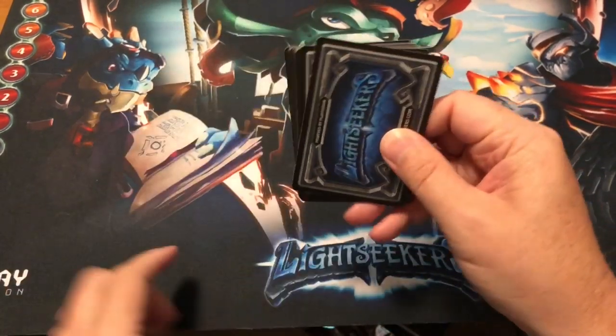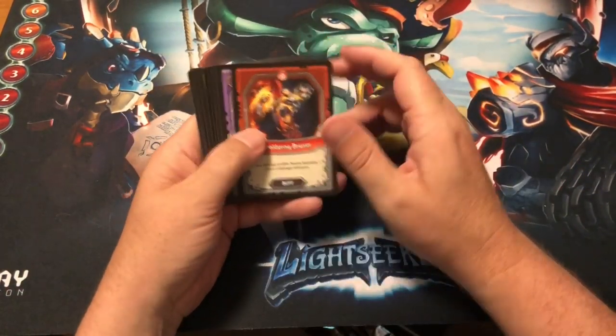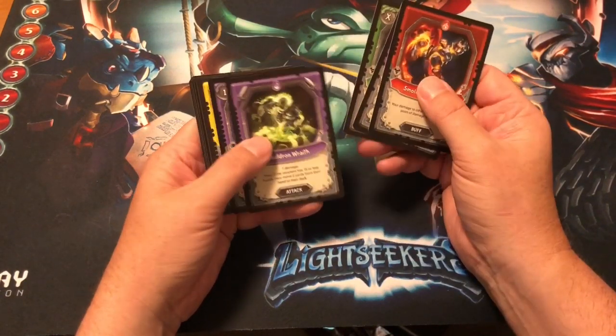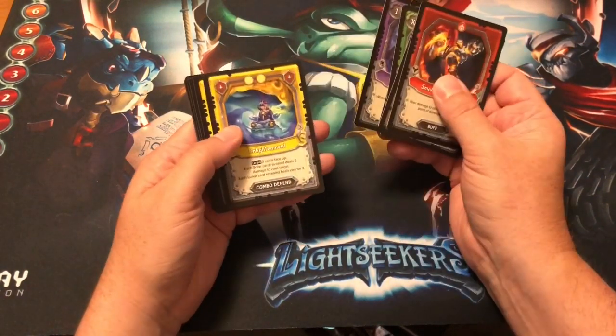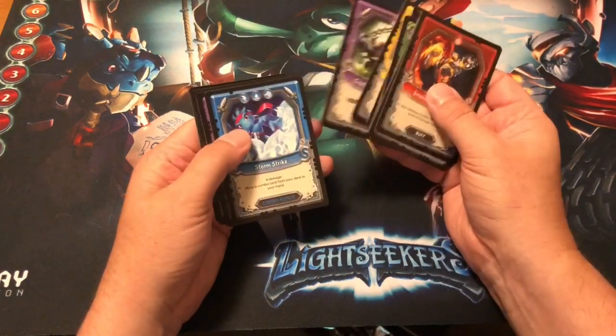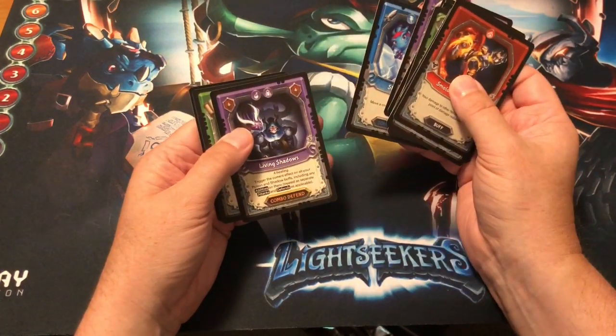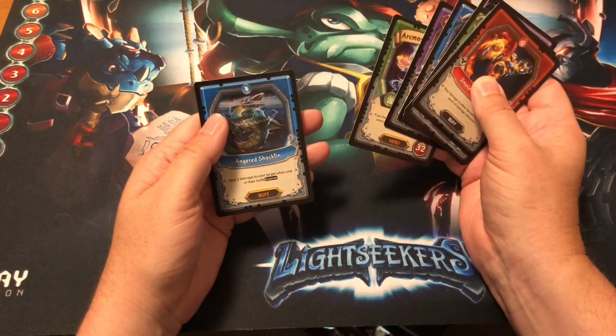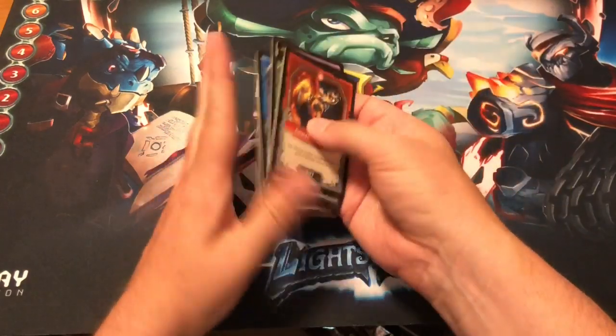Last pack of all these packs: Smoldering Bruiser, Life Leager, Invigorating Stink Cap, Cauldron Wraith, Roaming Zombie, Enlightenment, Star Forge Warrior, Crude Exterminator, Storm Strike, Living Shadows, an Ark Moss, and a rare foil Angered Shock Bin.